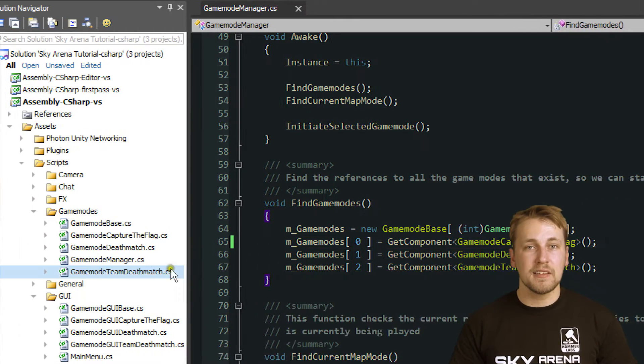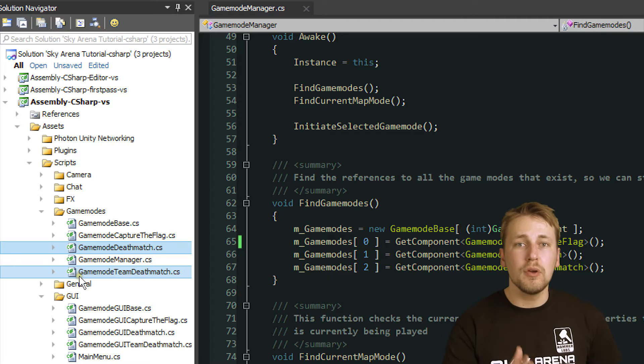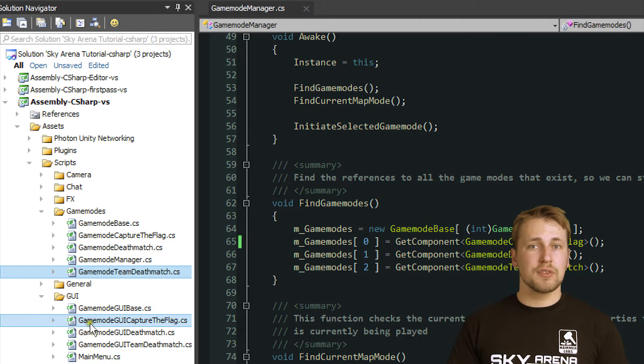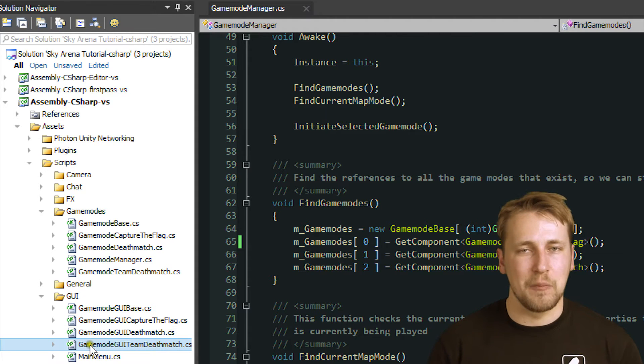Each game mode consists of a main class, which handles all the necessary interaction and mechanics of the game mode, and a GUI class to display information like scores and time that is left in the round. Let's dig into the meaty multiplayer part of the game modes.